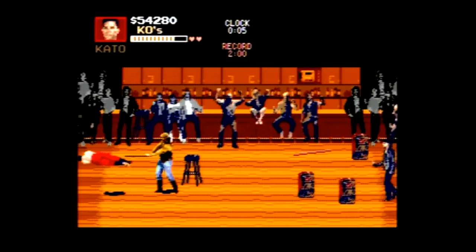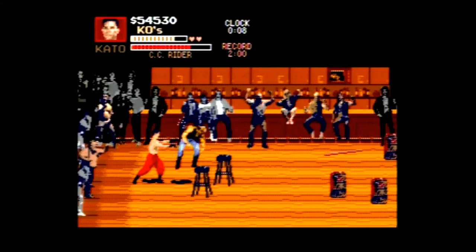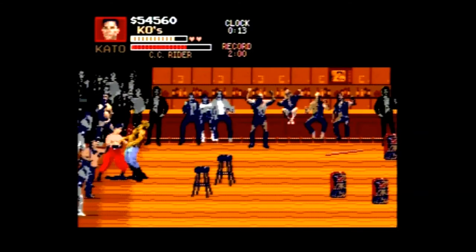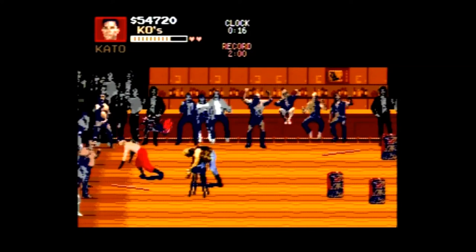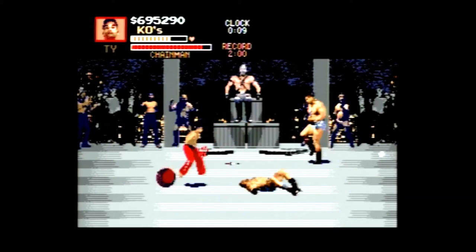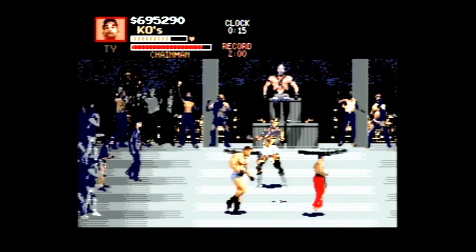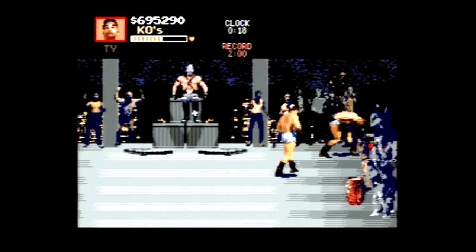When fighting: A picks up objects and uses or throws them, B kicks, C jumps, and B and C together perform a jump kick. A and C together block and duck. Pressing down with A and B together can pick up other fighters and throw them when pressed again. Pressing left or right twice in a row performs an evasive move. Occasionally a 'P' power-up will come out of a broken object, giving you or your enemy more powerful attacks and tougher defense for a short period.